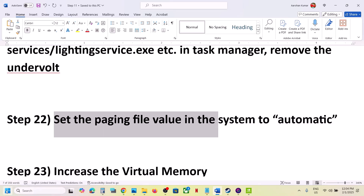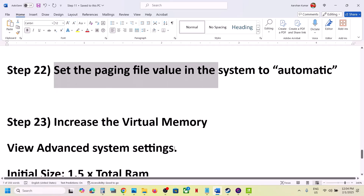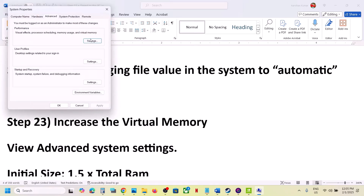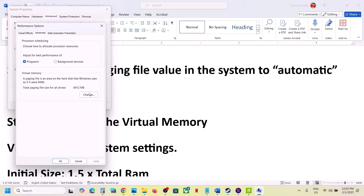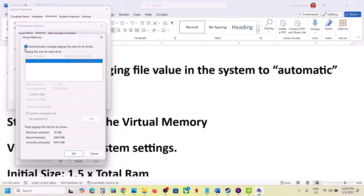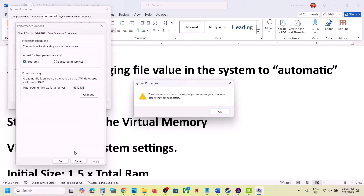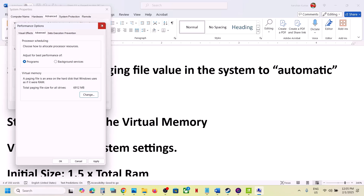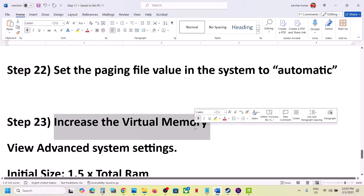The next step is to set the paging file to automatic. Type 'View Advanced System Settings' in the Windows search box, click Settings under Performance, go to the Advanced tab, and click Change. Check the box that says 'Automatically manage paging file size for all drives,' click OK, and restart your computer. If still not working, uncheck that box, select 'System Managed Size,' click Set, click OK, and restart again.